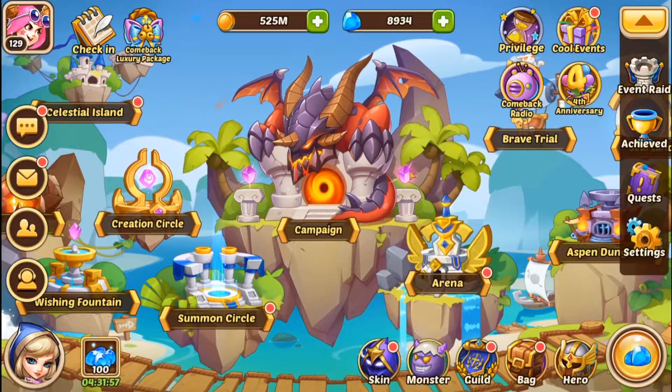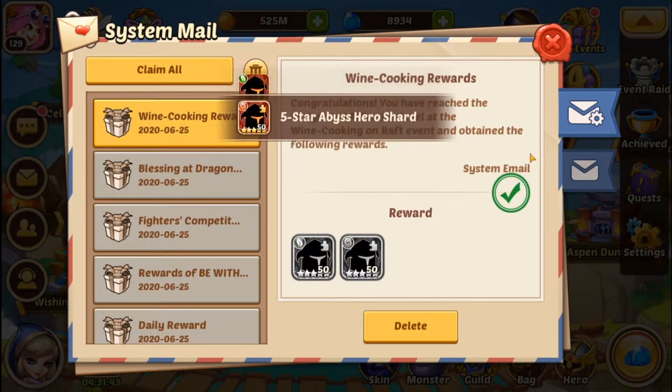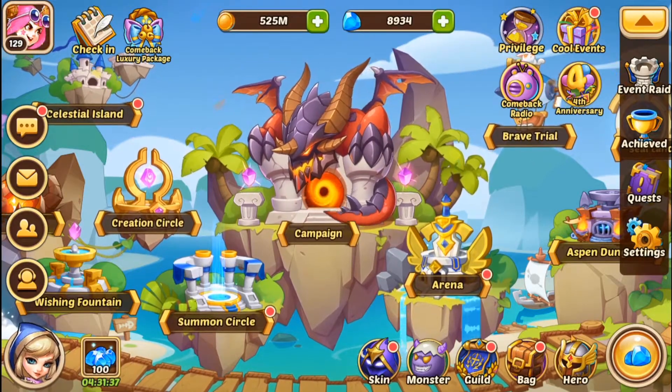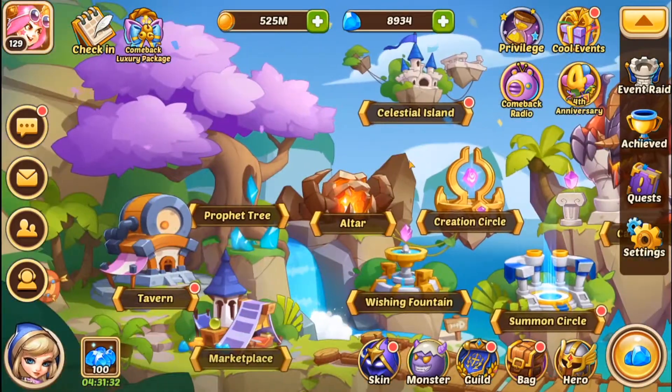We haven't done the bond thing. I know nothing about that — I didn't even bother. Oh, congratulations! You have reached the designated affection level — the wine cooking on raft event. Claim! I will definitely take a pair of five-stars.